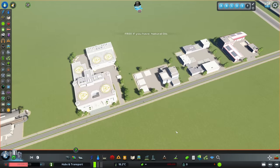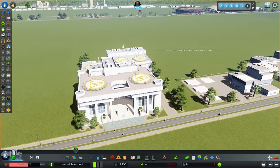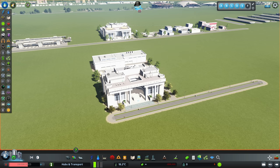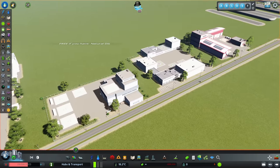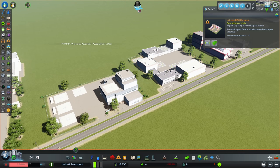If you have the Natural Disasters DLC, you get four buildings for free. The Disaster Response Air Base has 10 helicopters that can be used, compared to the previously released Disaster Response Unit which had 10 vehicles and 3 helicopters. So this adds a load of extra helicopters for your city. We also get higher capacity police, medical, and fire buildings, which each add another 10 vehicles.